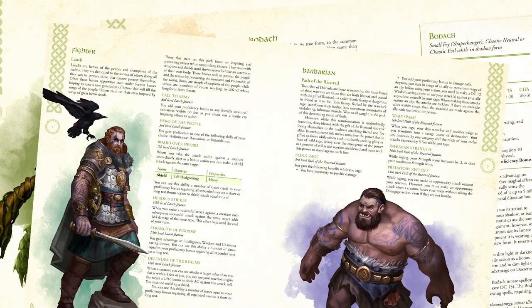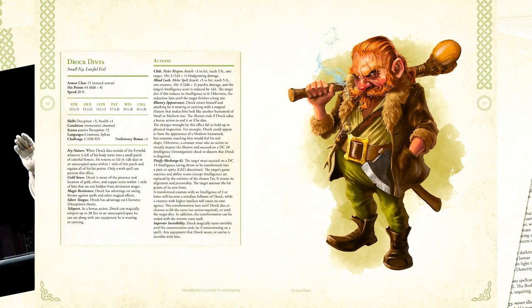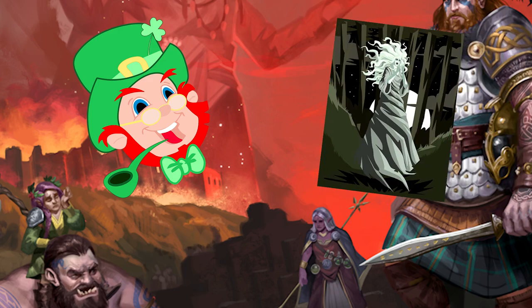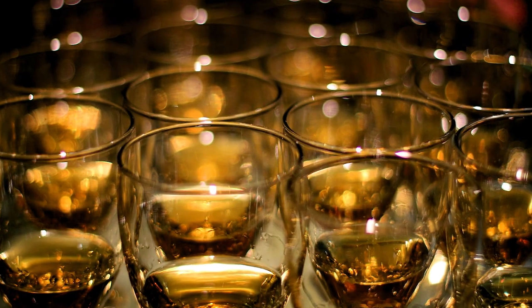Vagabond's Guide to Del Riada is packed with new monsters, subclasses, spells, magic items, deities, locations, NPCs, lore, and more. And yes, there are leprechauns, banshees, bagpipes, dancing, and whiskey — lots and lots of whiskey.